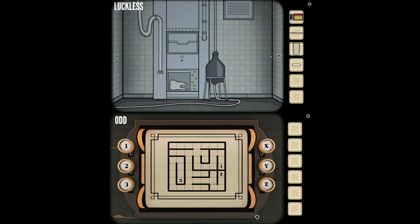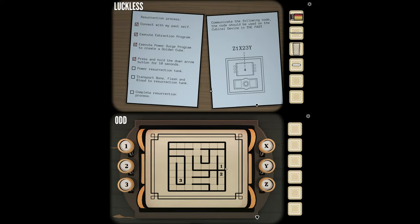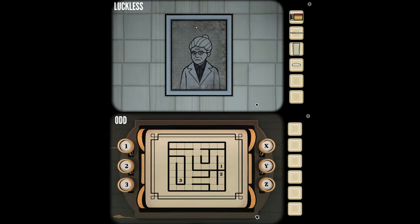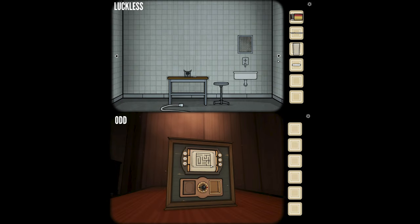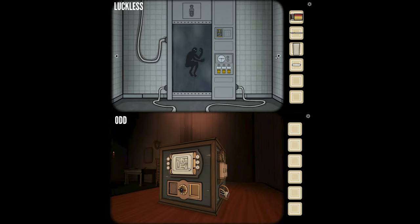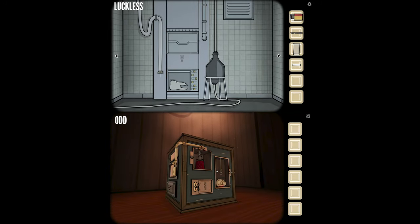The maze is seven by seven squares with solid black lines all the way around the outside. The numbers one, two, and three are in different sections and I presume I need to communicate their positions to you. Are you able to move around the room? Yeah, I can move from one wall to another, but I can't move through a maze — I think I need to get this open first.